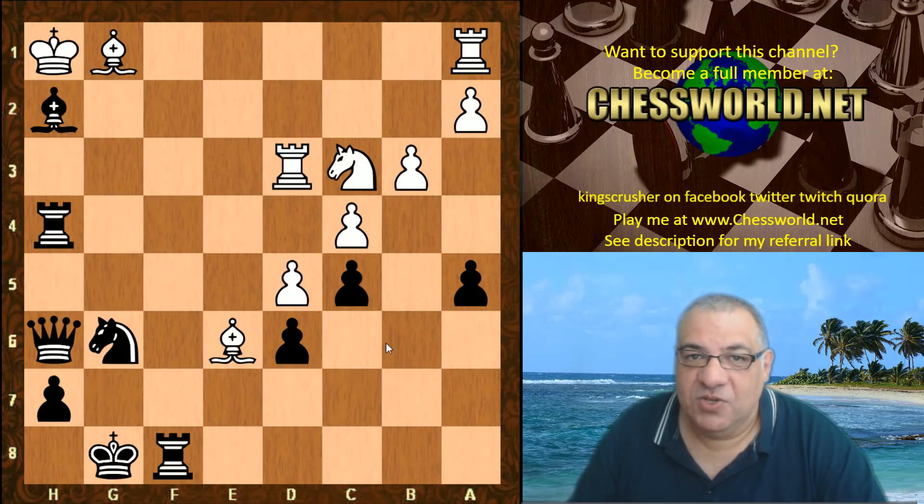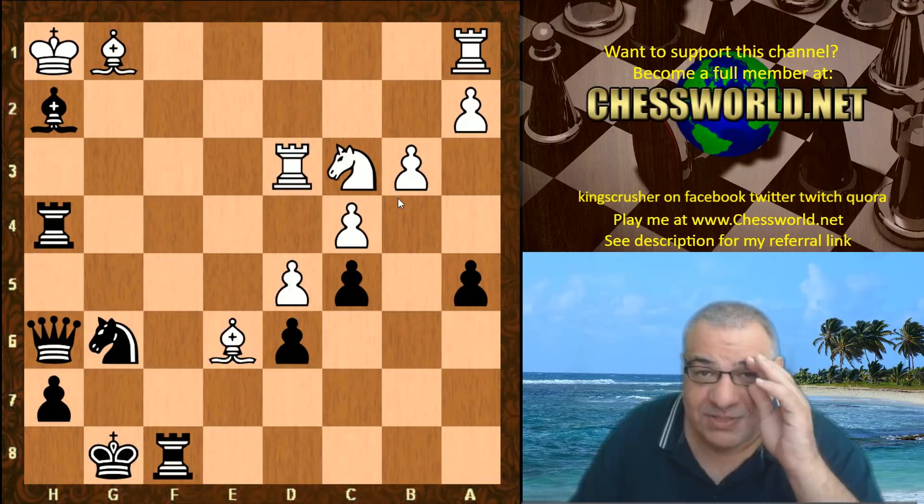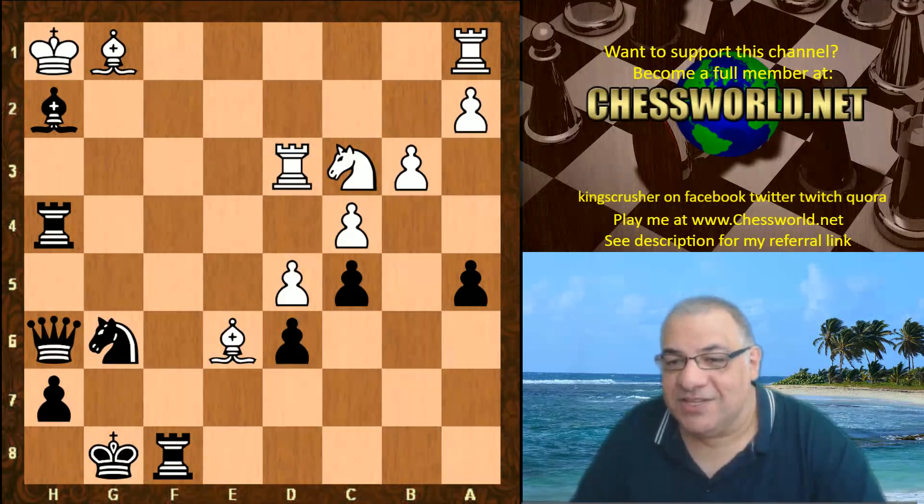A shocking King's Indian smooth attacking game there from Leela, showing some very nice ideas which experienced King's Indian players would recognize — Rook f7, trading off dark square bishops, the Queen maneuver to h6 was very nice, and playing e4 at exactly the right time to open up the diagonal against the king. Very nice attacking chess indeed. I hope you enjoyed this one as much as me — comments, questions, likes, and shares appreciated. Thanks very much.